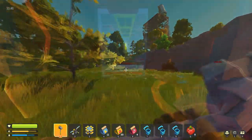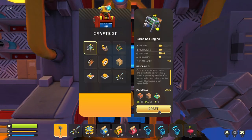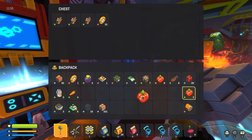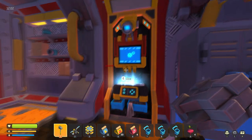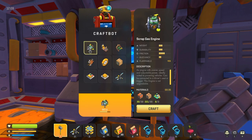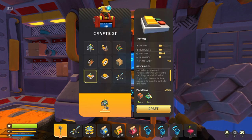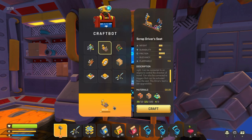Back at base with all our stuff. We need to make a scrap gas engine, a scrap driver's seat, and one more scrap wheel — then we'll have everything we need. We'll have a little bit of gas but that should be enough to get to the next area. We might also need some circuits but we have six left over, and we already have a switch and a button from the shelf. The driver's seat will take about 30 seconds to craft.